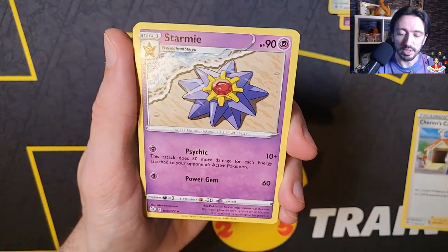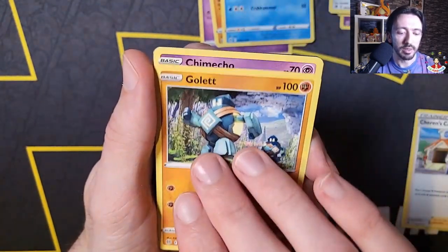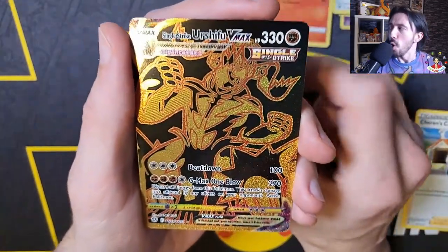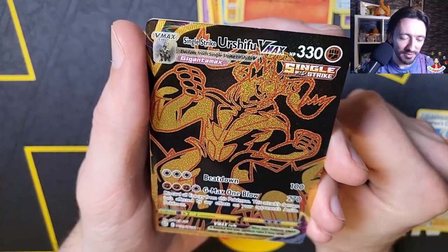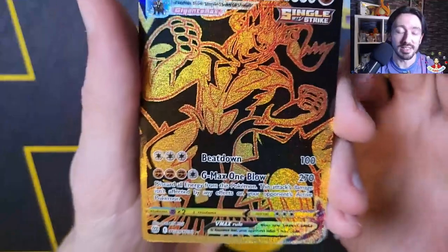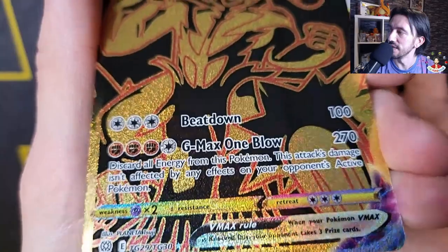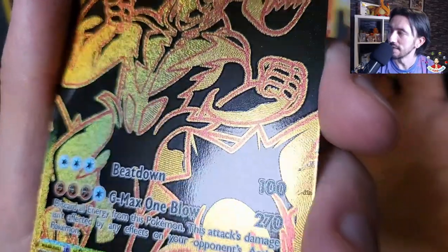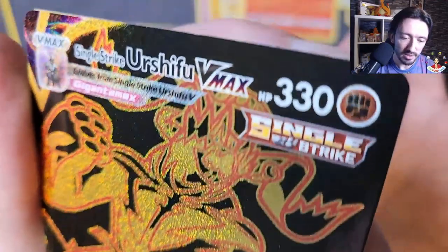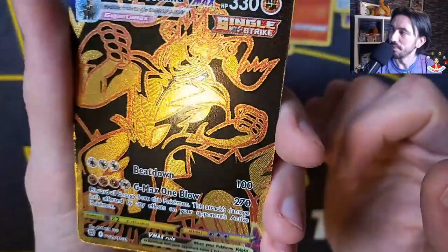Hopefully Brilliant Stars won't be too bad quality-wise. The print lines on the V-Stars in Star Birth were atrocious and I have seen it's carried over unfortunately. What we've got: the Water Ranger, another Starmie, Weedle, Dustclops, Sawk, Corpish, Gollett, Chimecho, Chimchar — oh, nearly took the world with it — but what's behind it? Nice! Got the Urshifu VMAX, the gold one — Single Strike and Rapid Strike are in this set as well. That's TG29 out of TG30.